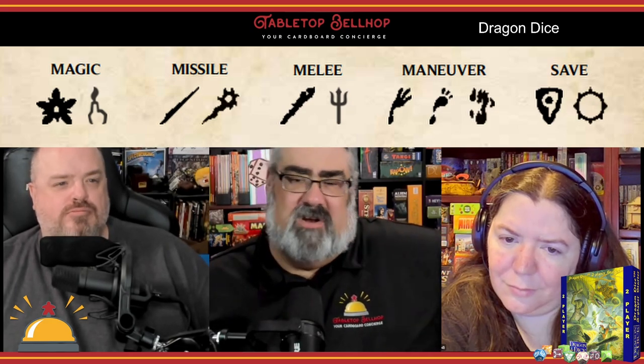It wouldn't look as cute on the table if they standardized the symbols — it's got a nice thematic look to it. But it definitely makes things more complicated than they need to be. Just today, I was editing the unboxing video and I still couldn't identify most of what was being held up. Maybe it's a visual processing thing — I've still never seen one of those 3D puzzles you stare at either. I spent a good portion of our game trying to figure out what I had just rolled, because I played Treefolk and the symbols are completely different than the Firewalker symbols.